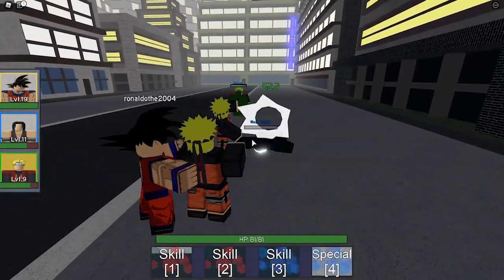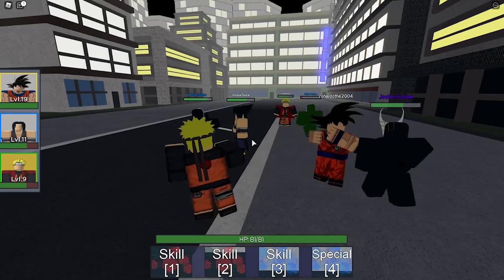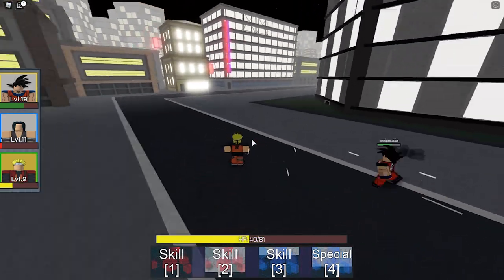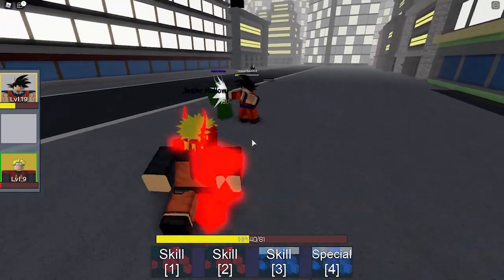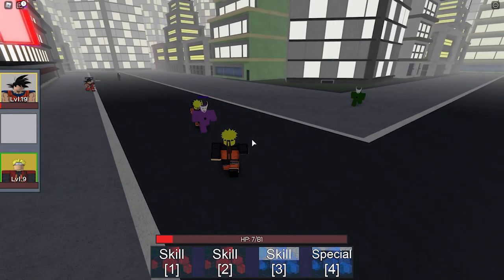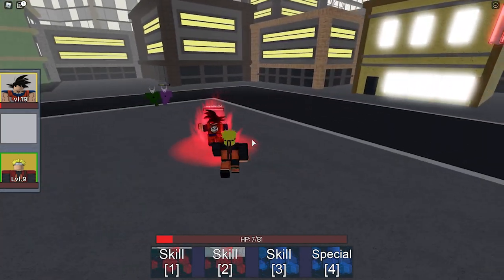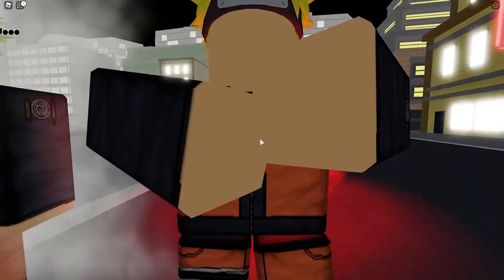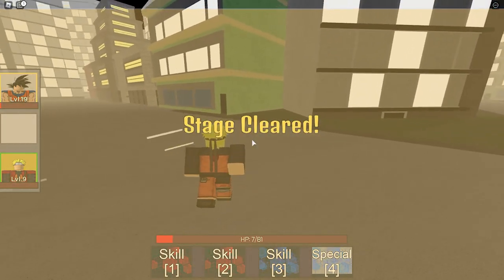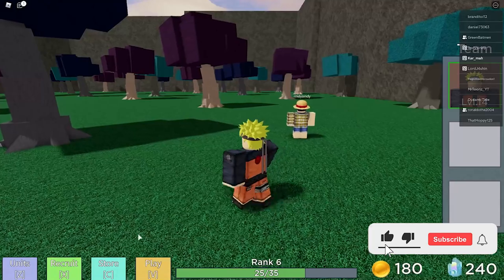Green is AFK and getting whooped — we gotta save him! I should use the Special, I haven't been able to use it yet. Oh wow, my health is pretty low too. Jester Hollow — whoa, they explode! This is actually hard now. Oh, he popped his Special! Let me do it too — they have animations and cut scenes! Oh no, I missed it — that was a cool cut scene. They have cut scenes, that's so cool!